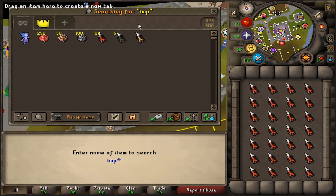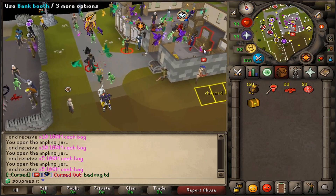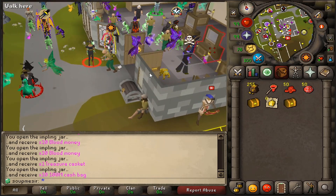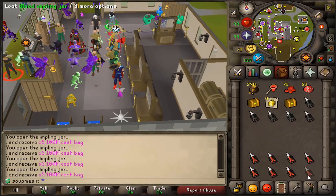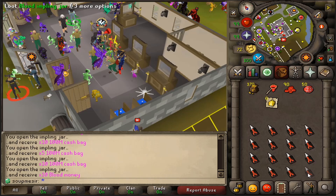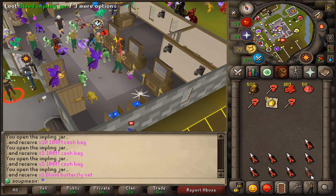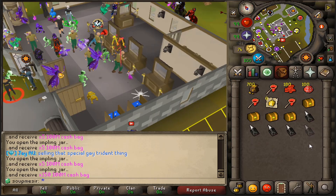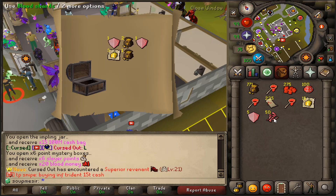Let's check implings jars - we got 111 blood implings, 5 cursed, and 1 infernal throughout that time. We're already starting off with a blood butterfly net, not terrible. We have over a hundred this time so we actually caught quite a freaking bit. I got the infernal from the daily we did right there, so we only got really five cursed and all these bloods, but still it's free money. Up to 50 bill, we got three butterfly nets. Let's go - all cursed and the infernal, good luck.